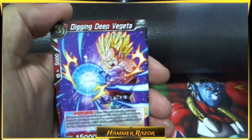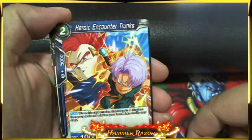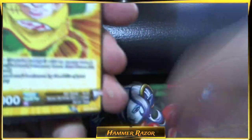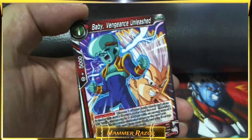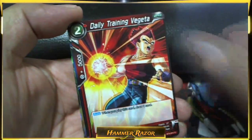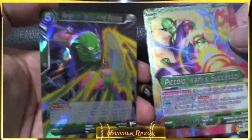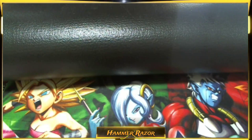Digging Deep Vegeta, Plucky Dynasty Pan, Heroic Encounter Trunks. Gohan just doesn't want to be seen. Intrepid Dynasty Son Gohan, Dark Absorption Mirror, Baby Vengeance Unleashed, Minus Kili Zone, Fledging Talent Pan, Daily Training Vegeta, Hidden Darkness Minosha. Ooh — we got Piccolo Kami's Successor in foil and Reign of Terror King Piccolo. Damn, come on, we gotta get to the good stuff.